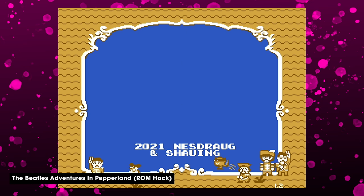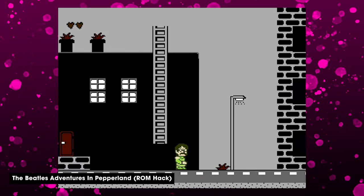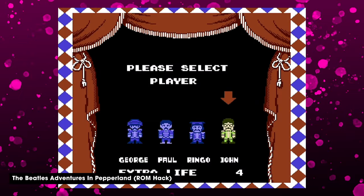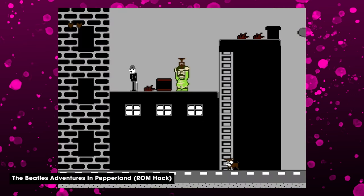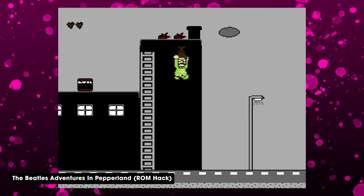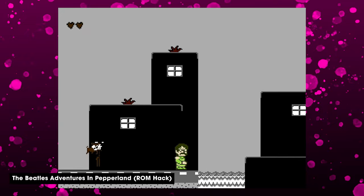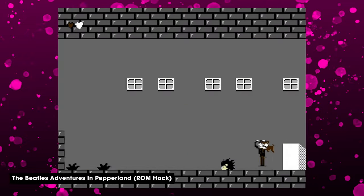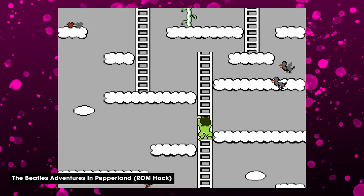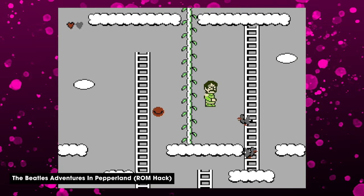Loosely based on the 1968 film Yellow Submarine, The Beatles Adventures in Pepperland is a complete overhaul of the Super Mario Bros. 2 code. Taking control of any one of the Fab Four, your job is to bring music and colour back to the world by defeating the meanies in the surreal world of Pepperland. Featuring Beatles hits from the Sgt. Pepper's Lonely Hearts Club Band, this conversion has become something of a modern classic in its own right, with an active community rallying around the game. If you're a fan of the Beatles or weird Mario hacks, have a look — it's pretty fun.